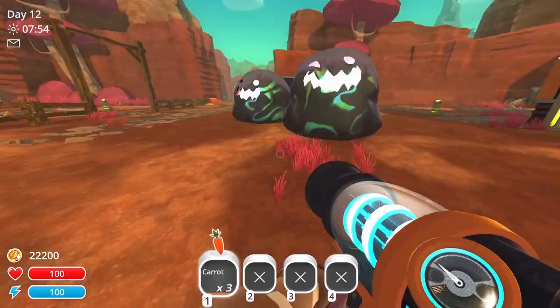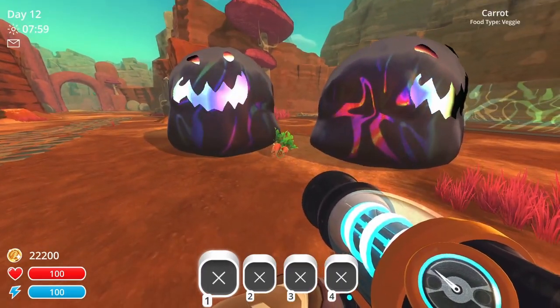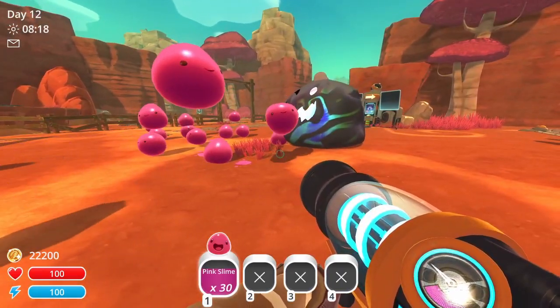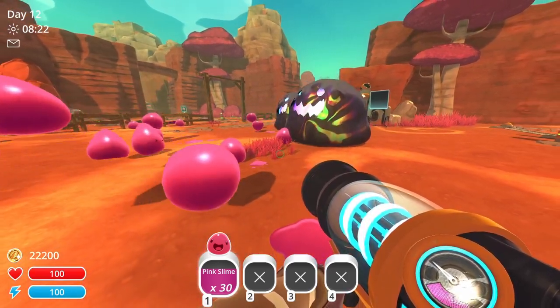The Tar Gordos don't attack or hurt the player, and unlike normal Tar, they won't cause food to spoil if it touches them. Slimes are also not scared of the Tar Gordo, and will sometimes jump into them accidentally.